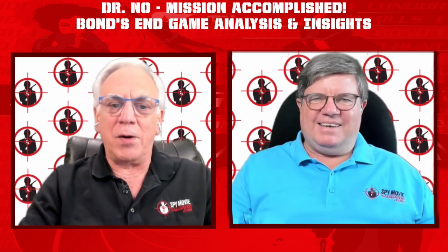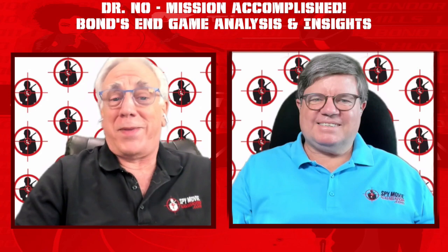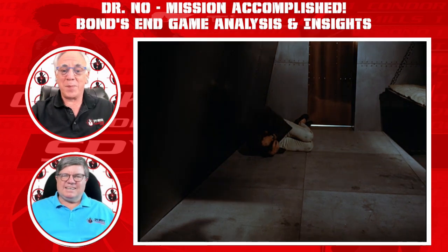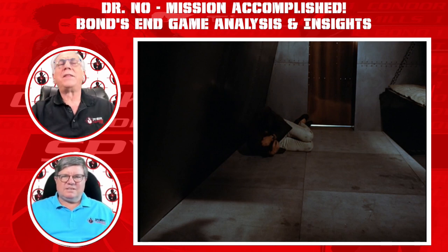Admittedly, we see no handle or hinges on the door, so maybe he had reason not to try it — but we'd have checked anyway. Bond steps up on the bed and pushes on the grate, and we hear a sizzling noise as it's obviously electrified. The cool thing is they show the shot of Bond's face from the other side of the grate, then switch to the cell side as he touches it — nice camera work that adds to the tension and surprise.